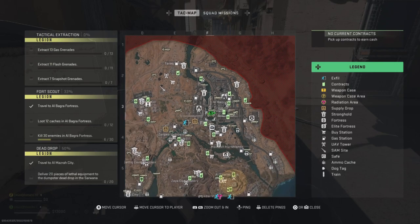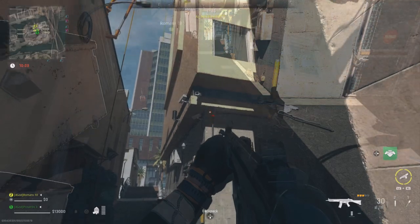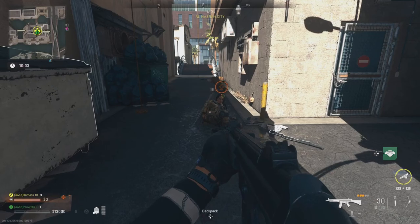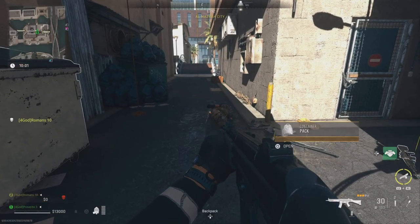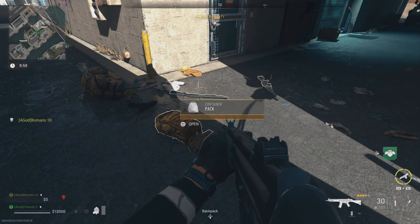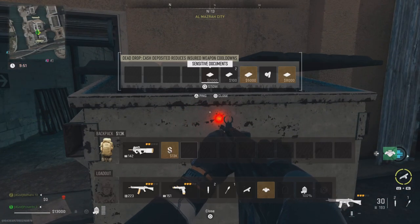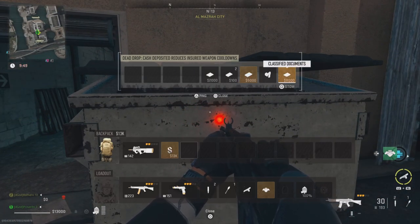Head to any dead drop on the map — there is one right here in the middle of the city. Then your friend needs to kill themselves so that you can access their backpack. Open the backpack and if there are valuable items in the last few slots then open the dead drop. Those same items will appear inside the dead drop, so simply loot them and then open the backpack again.